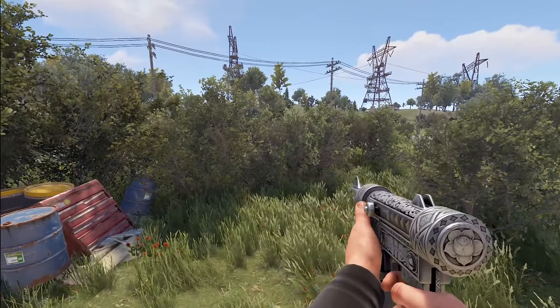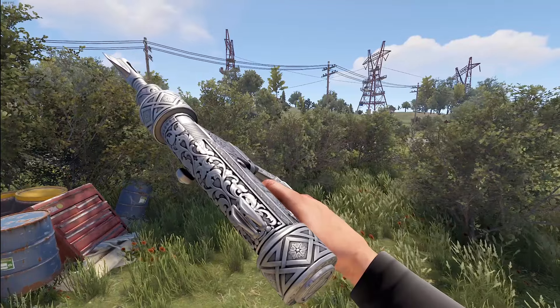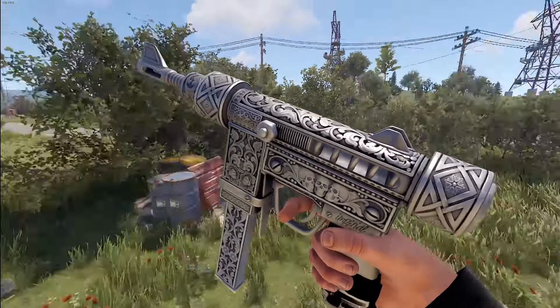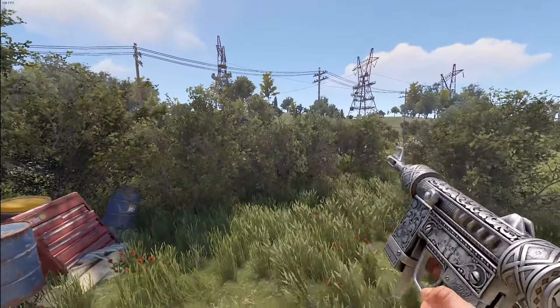Moving on, we've got the Imperial SMG here. It should look pretty familiar as we've seen quite a few different pieces from the set — always beautifully sculpted. Aiming down the sights, it's just metal on metal there.